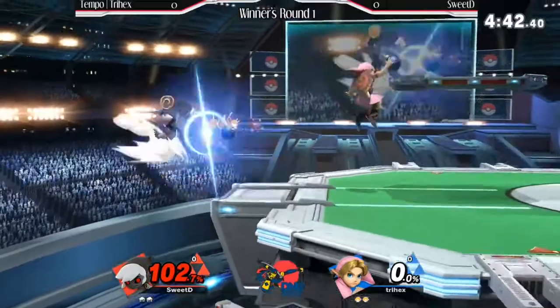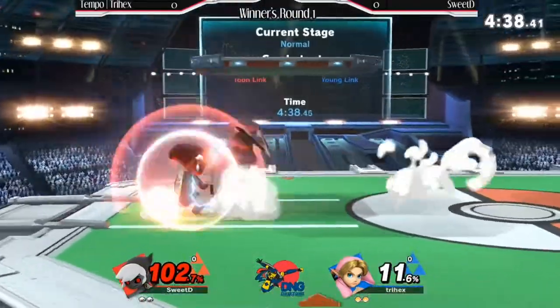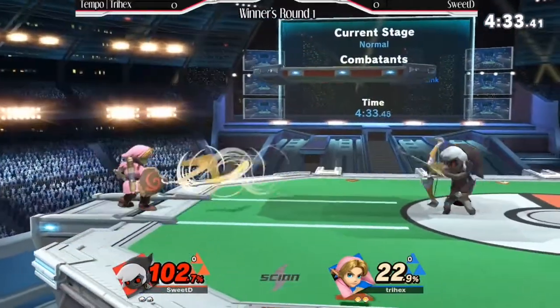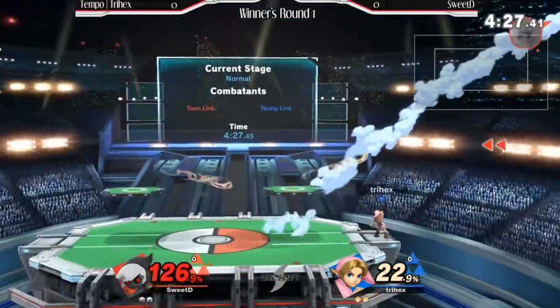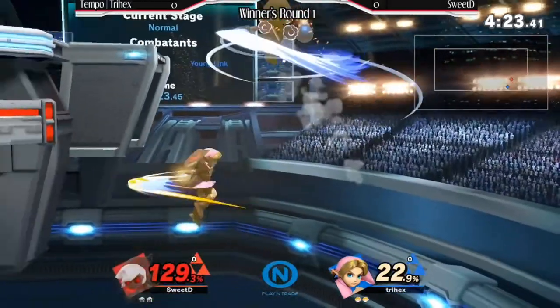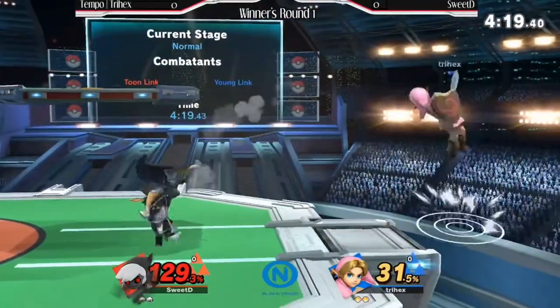Keeping Sweet D off stage, but he's going to get back on stage. Got the bomb to boomerang for a nice 11% damage. Big punish attempt — but no punish, a little bit late there on the forward smash. But the nair is coming out, covering all the options. The fair is not going to take the stock just yet. Air dodging the bomb, and Sweet D barely came back right there. The grab — the fore throw — not going to kill. I think he used his jump; is he still going to make it back? Still going to make it back. That forward tilt at the ledge — sliding forward tilt — plus the boomerang too.